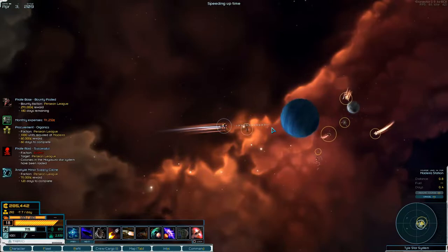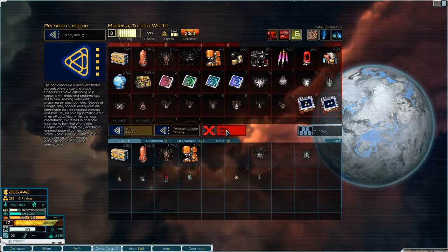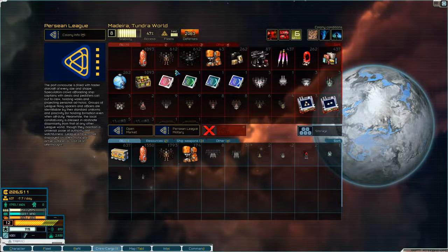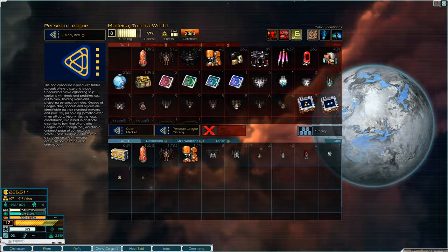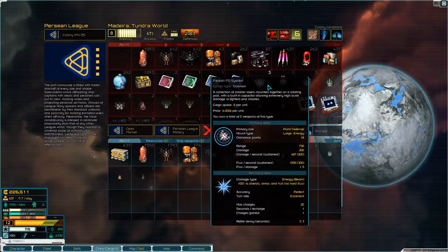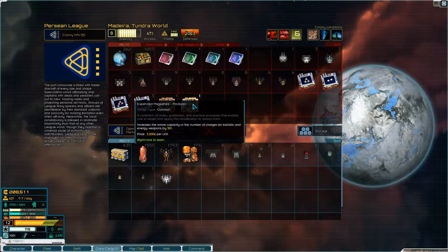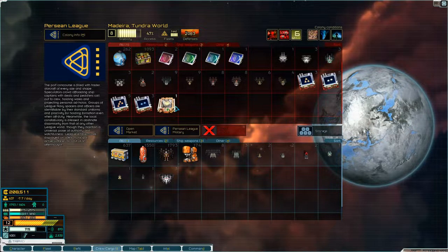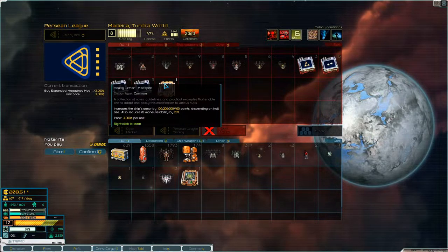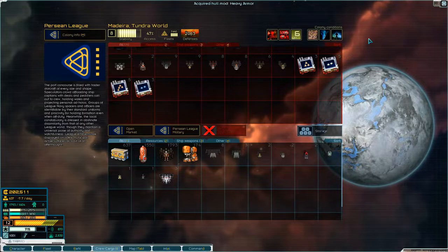We're only doing 18 now which is a little bit annoying, but it is what it is. Trade goods — we want all your supplies. The Aladdin PD system — wow, how much are they? 6,000 per unit — no, I'll buy them. Expanded magazines — I'll buy that. Heavy armor — I'll buy that and learn them all.